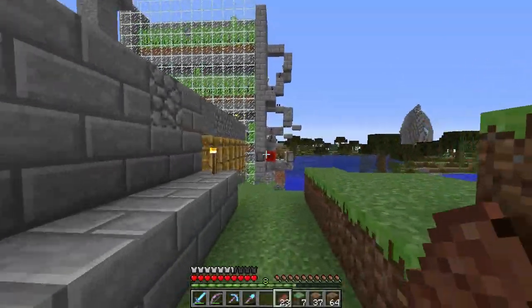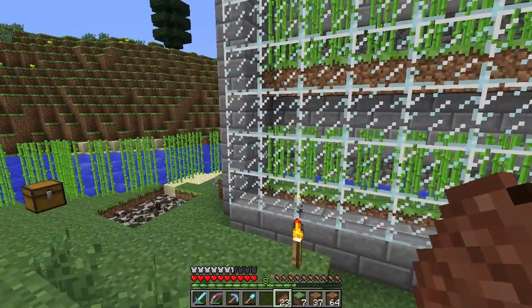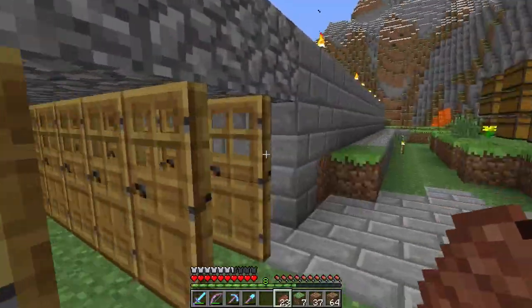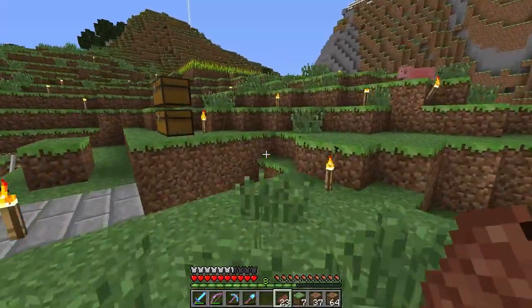Hello, ladies and gentlemen, we are back here on the Cube SMP and today we're working on villagers. We're gonna set up our new villager station. I had a few more stacks of doors here so we could keep on breeding, and we're gonna keep the same amount of guys in here because they seem like they're going pretty well and doing a decent job.